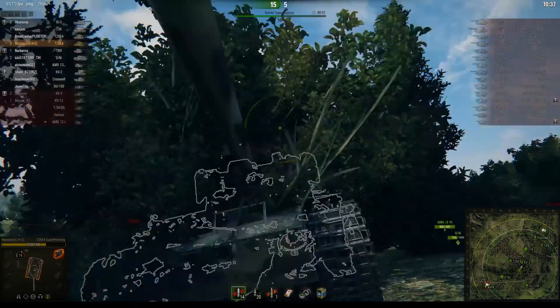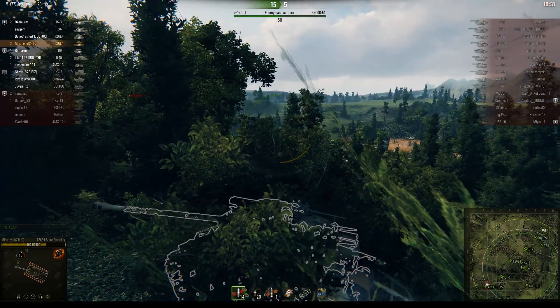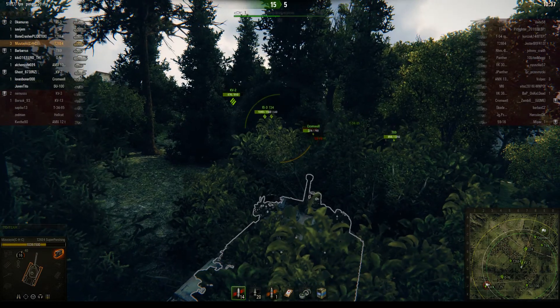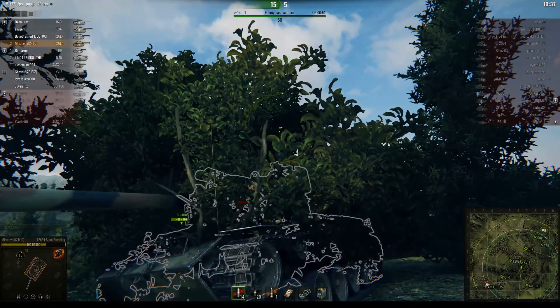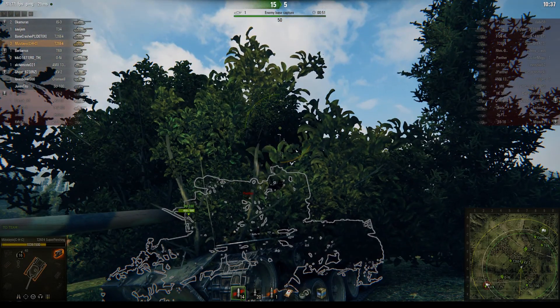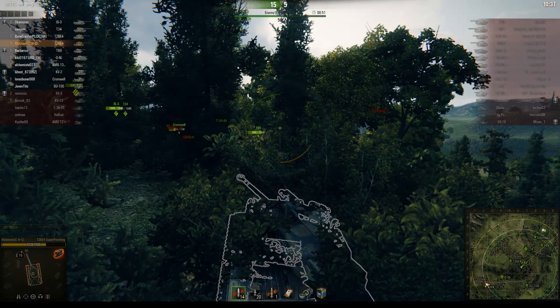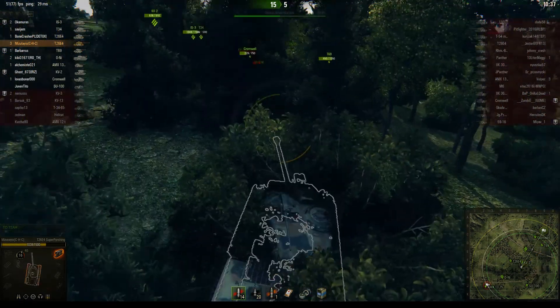The thing is, you're basically a medium tank that sort of has the armor of a heavy tank on the front. This thing will on average bounce — let's say if you receive 10 shots per game, four to five of them will bounce. Almost guaranteed every game, about 40 to 50% of the shells that hit you will bounce. If you keep this thing at range, people have a hard time hitting your weak spots. If you wiggle around and move a bit, they have an even harder time.